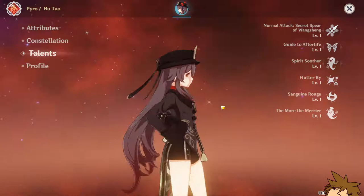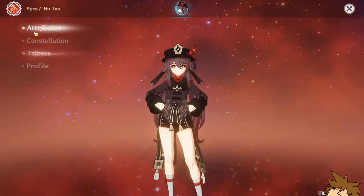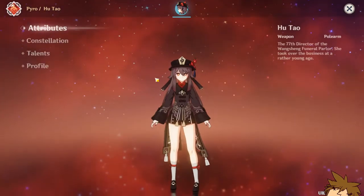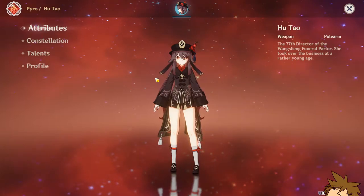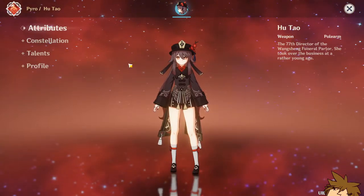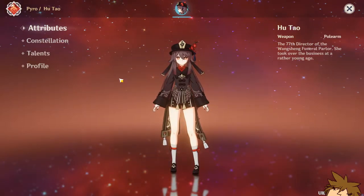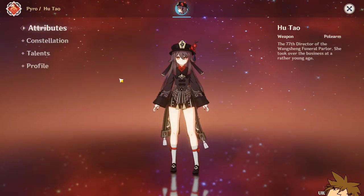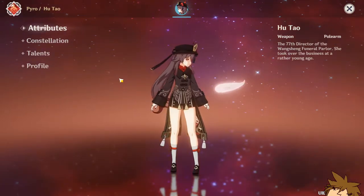Hutao is an awesome character and I really enjoy her. Unfortunately I don't have her, but I have a chance of getting her in this new banner. Hutao is easy to build, and I'm going to show you guys some of her builds. But first, I'm going to tell you the talent materials and ascension materials you'll need. You have two weeks to prepare, so I'm going to cover everything needed to get her to level 80.